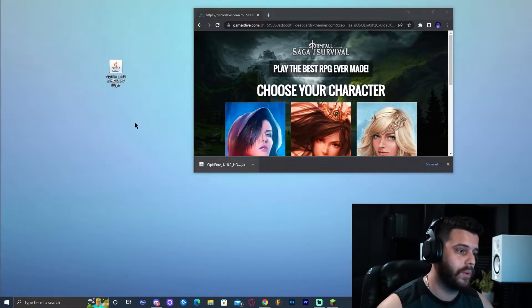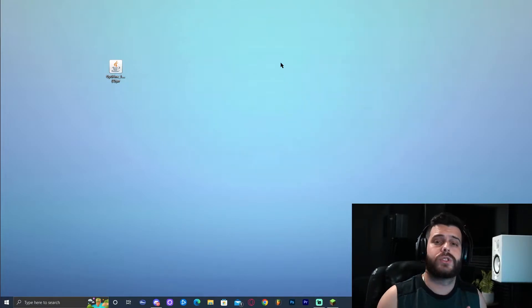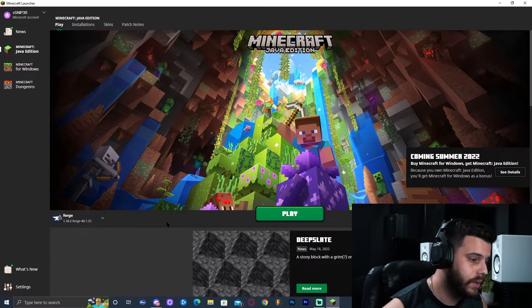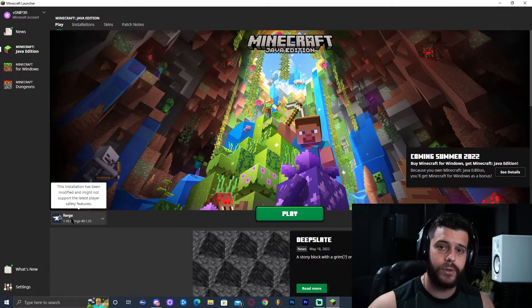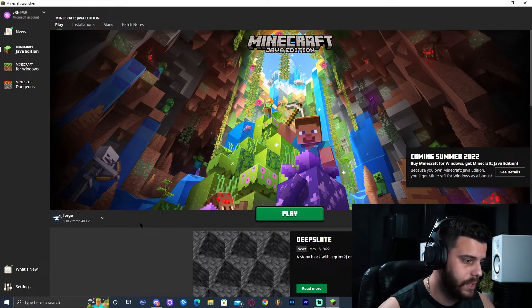Once downloaded, drop the OptiFine 1.18.2 file onto your desktop, then close the website. Now open the Minecraft launcher. Once the launcher is open, we're going to find the Forge version. If you don't have Forge installed, stay until the end — I'll show you how quickly. Or go ahead and watch the video I made on how to install Forge for Minecraft.